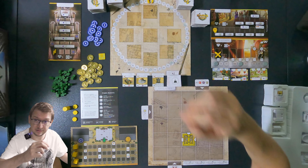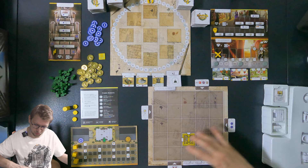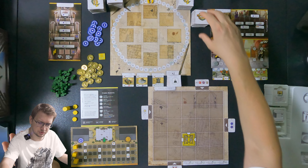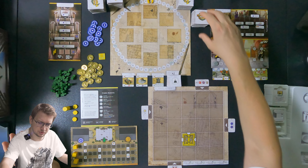It's always better to start at the beginning, right? So what is Magna Roma? In Magna Roma you're building your own Roman city by placing tiles. In the solo version you're going to be playing three tiles in three different colors.